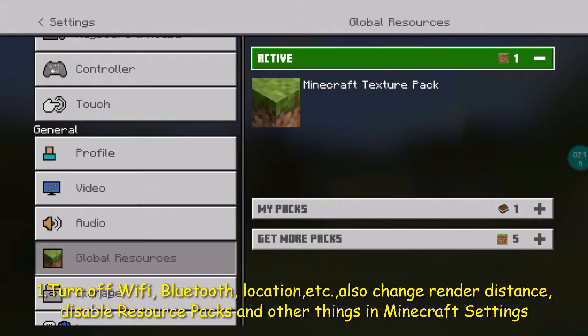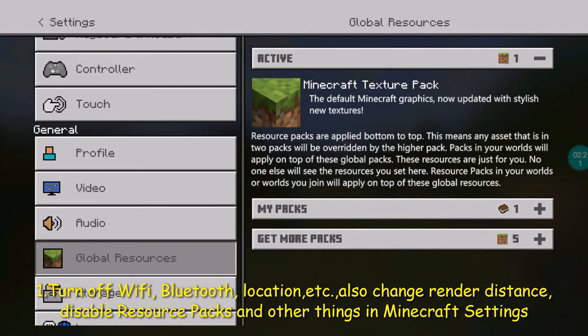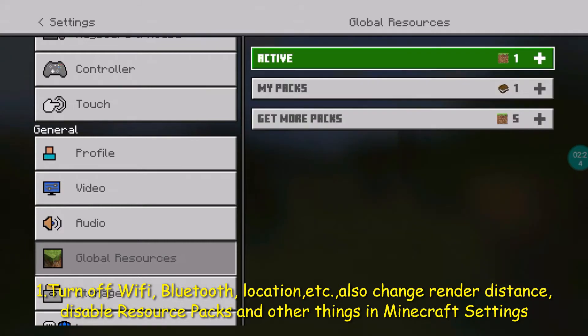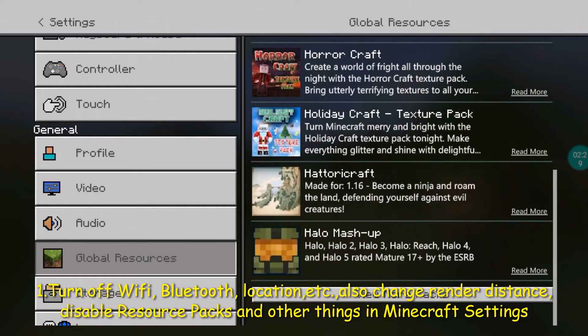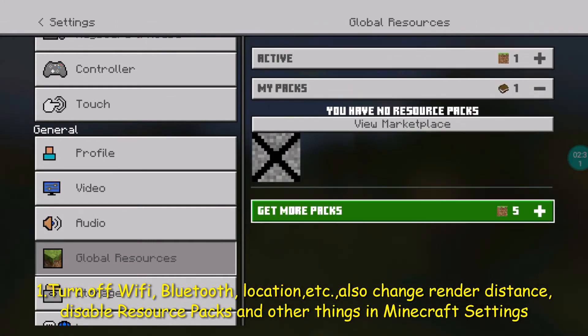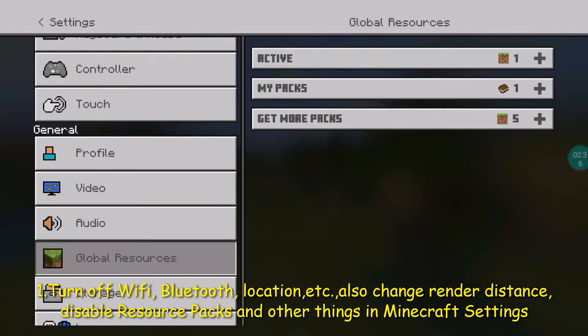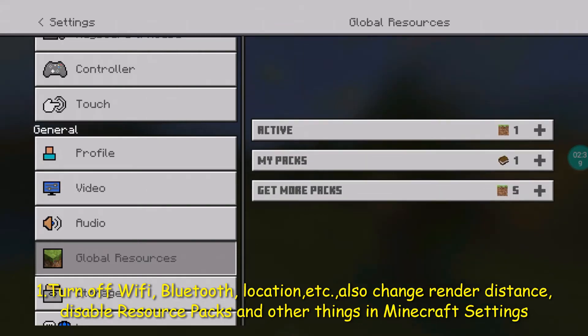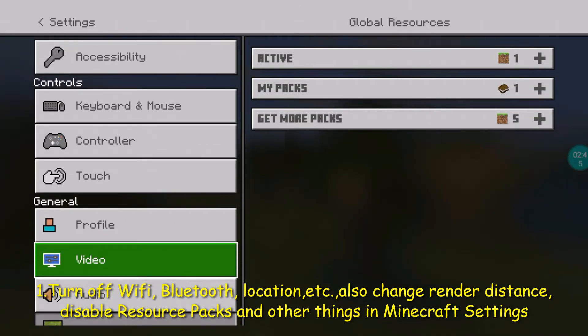You need to check that there are no other resource packs active besides the default Minecraft texture pack. If you have all these resource packs activated, that's going to take a very large amount of memory and you will not be able to play your game without lag. So be sure to deactivate the resource packs that aren't necessary.